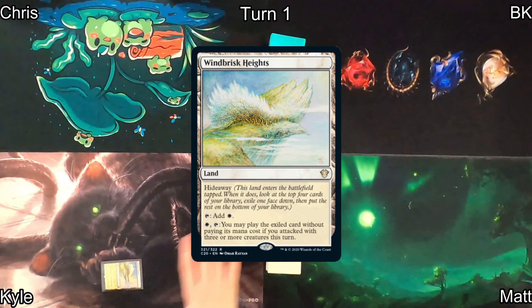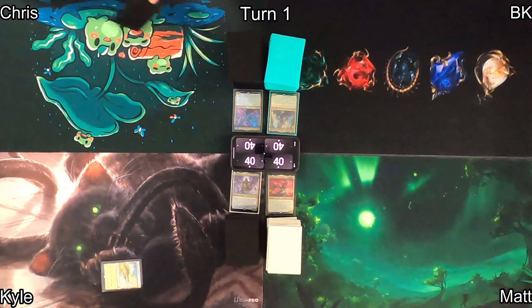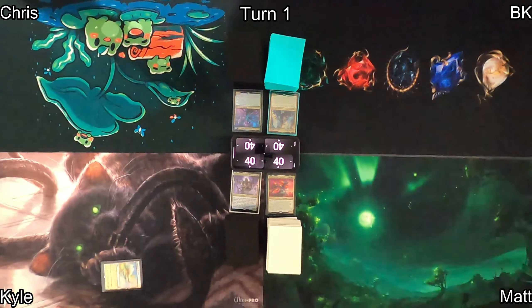Kyle kicks things off by playing Windbrisk Heights, hideawaying something underneath it. Onto Chris's turn, he plays a tapped Path of Ancestry and passes. I play a tapped Path of Ancestry as well before passing to Matt. He draws and plays a Plains, then drops a turn-one Sol Ring — classic Matt — and passes back to Kyle.